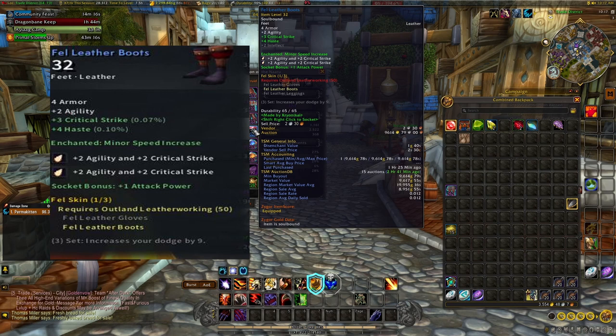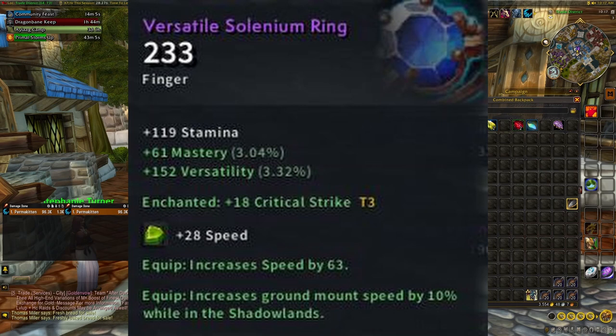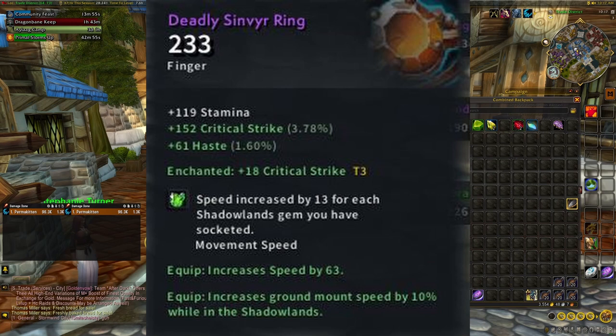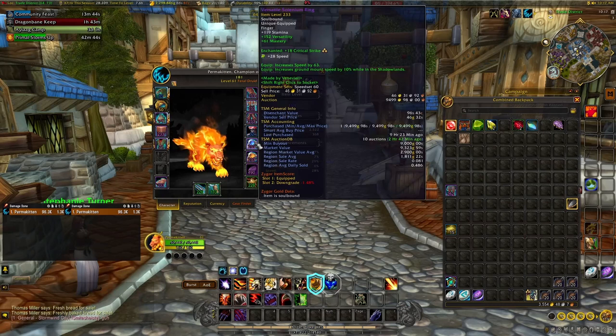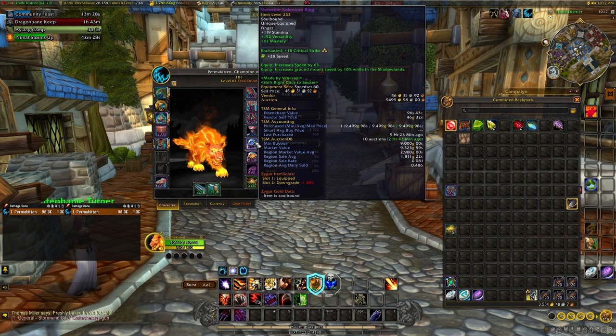For rings, your main goal is to get as much Crit as possible, or Mastery. You can enchant them with Tenet of Critical Strike for more crit. The rings I'm wearing both have speed on them and can be bought from the auction house. Be careful — these are Unique-Equipped, so buy one Versatile Leviathan's Ring and one Deadly Sin Fear Ring, as they don't share the same Unique-Equip restriction, so you can wear both.